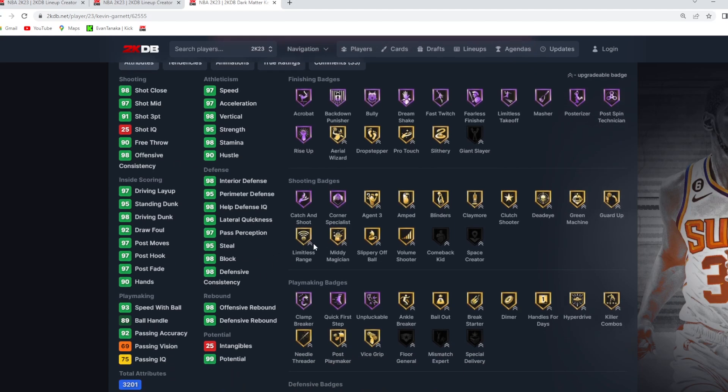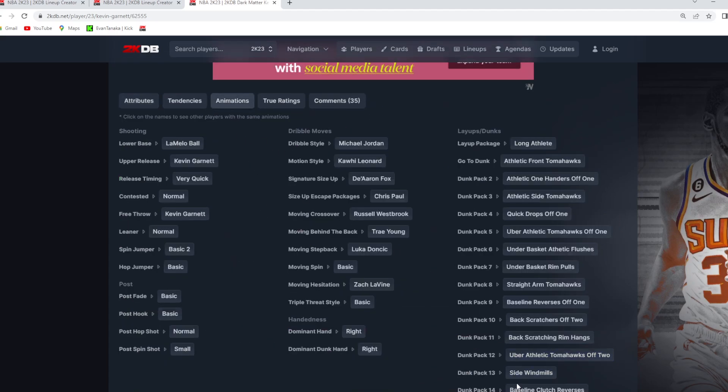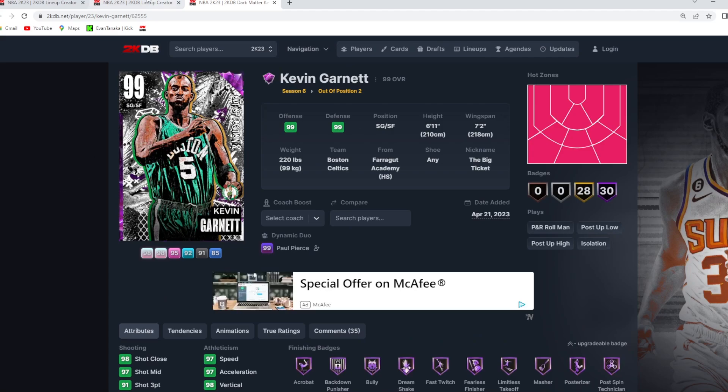KG has a 98 block, 95 steal, 95 perimeter, 98 interior defense. He's quick, he's athletic, just like Ben Simmons, but he actually does have a really good jump shot with the LaMelo Ball base, KG upper on very quick timing. He's got the normal fade, good dribble sigs, good dunk packages — could use better defensive tendencies, but all around Kevin Garnett is a beast at small four. I think he's going to pair really well with T-Mac and also Ben Simmons.